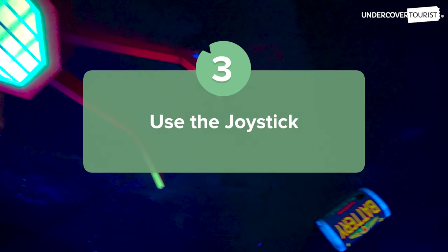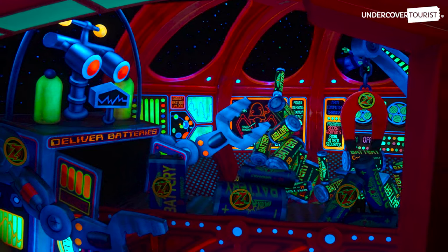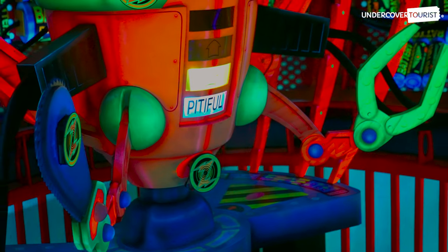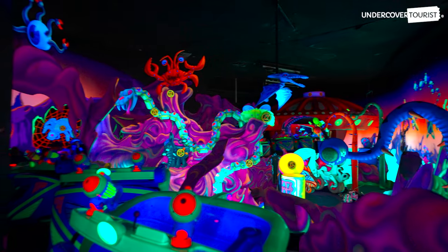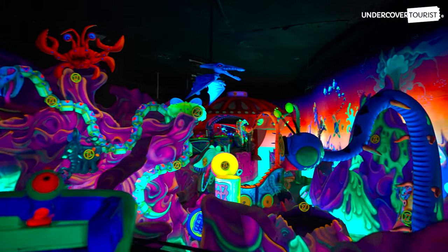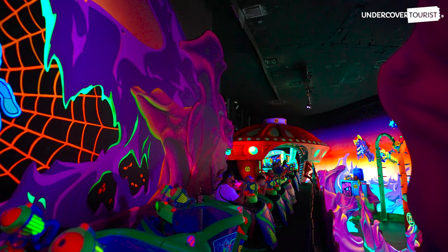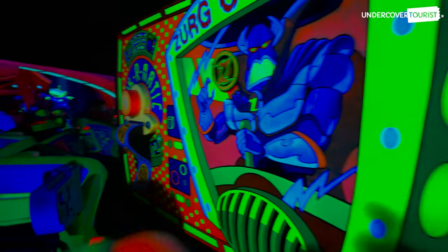Use the joystick. As the pilot of your Star Cruiser, use the joystick controls to rotate your space vehicle to line up with the targets. There are a couple of times the vehicle controls are disabled, but when it does allow you to steer, use the controls to your advantage. Sometimes it may be easier to hit the targets while the vehicle is facing backwards. Other times, you may want to start shooting in the upcoming room.